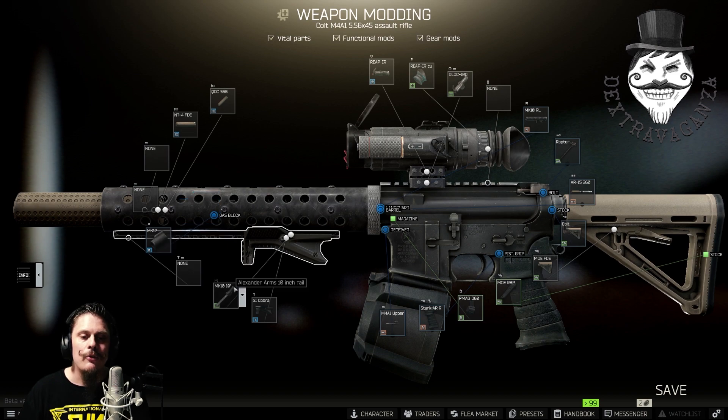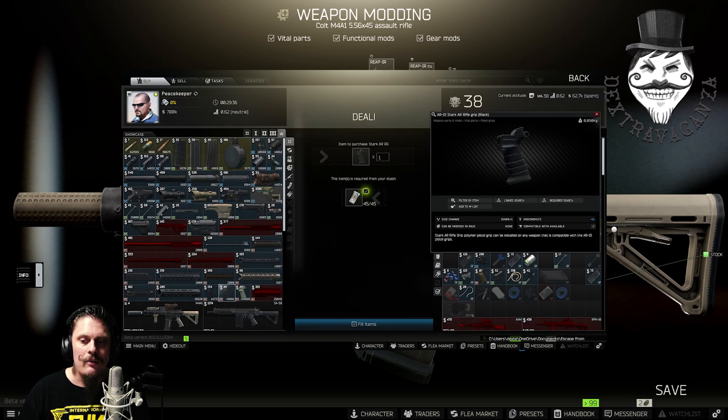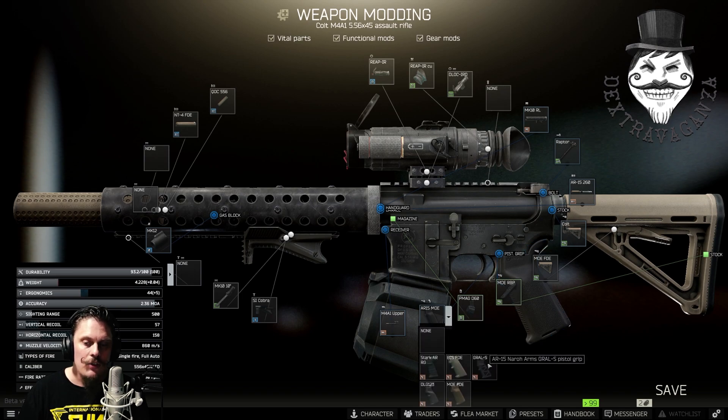You'll also need a Mark 12 low profile gas block, available from Mechanic level 1. From Mechanic level 3, buy an Alexander Arms 10-inch rail and put it on the gun. Also from Mechanic level 3, buy a Strike Industries Cobra tactical foregrip. For the handle, you can use a Stark AR-A rifle grip in any color or a Magpul MOE pistol grip — they have almost the same stats. You don't need to use a ERGO grip because it's just expensive.